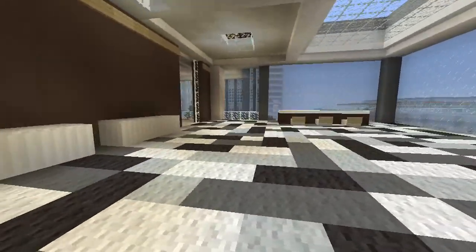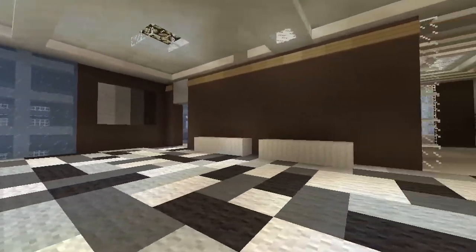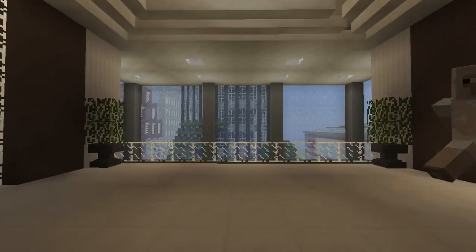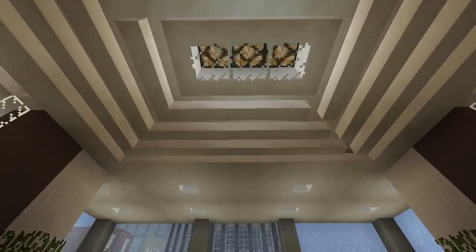On the Xbox One and all other consoles, we have colored clay, and it makes builds more modern — just smoother and more realistic looking. Oh yeah, before you move to the next floor, I did a cool ceiling design to make it look more modern.